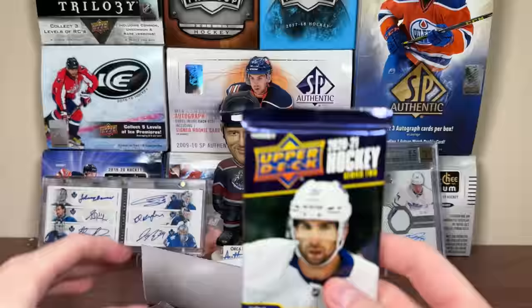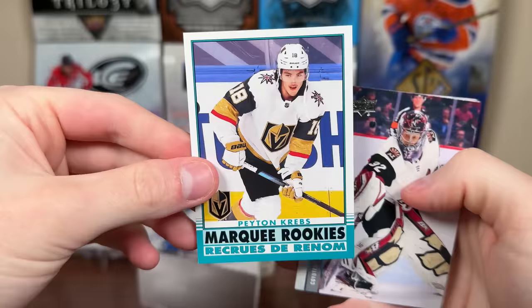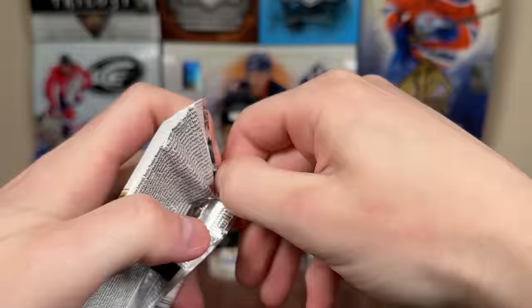And then let's do 2021 Series 2. That's an OPC Update — it is. Payton Krebs, Marquee Rookie Retro there. We've got more base. And then we're left with Artifacts. Let's do the 22-23 packs first, as I feel 21-22 is better. 21-22 isn't too bad because all the rookies are live — there's no rookie redemptions. But let's check out 22-23.